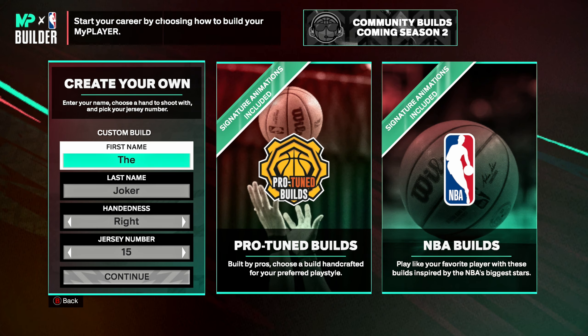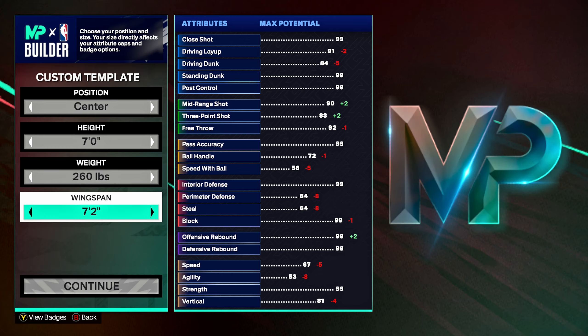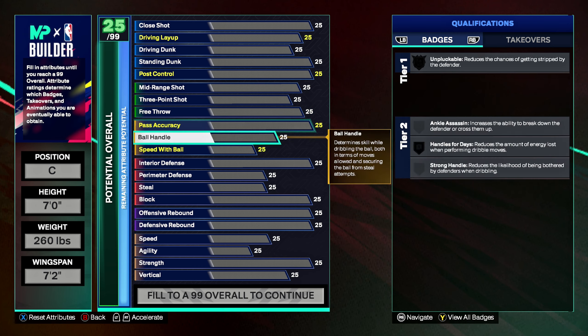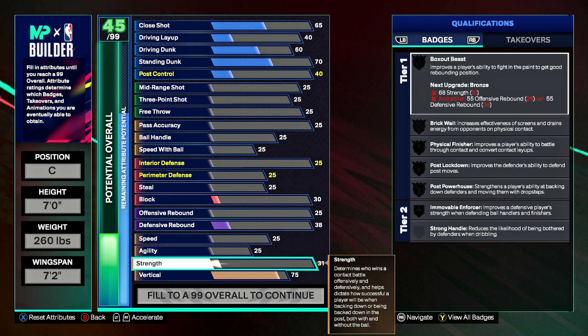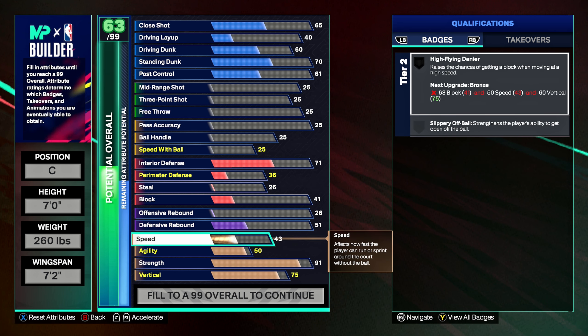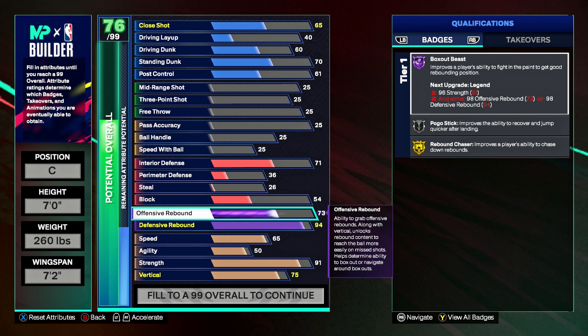Starting off: center, 7 foot, 260 pounds, 7 foot 2 wingspan. Going from the bottom and working our way up — vertical we're gonna go 75, strength 91, agility 50, speed 65. Don't worry, we're gonna go over all the badges and takeovers after I finish putting in the attributes.